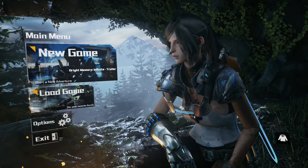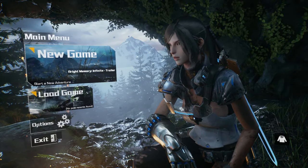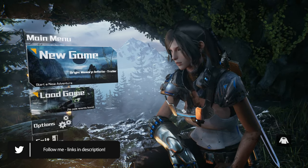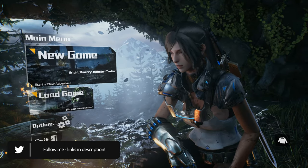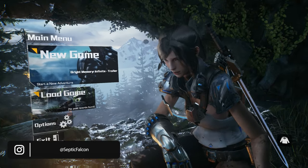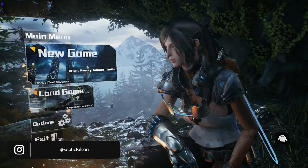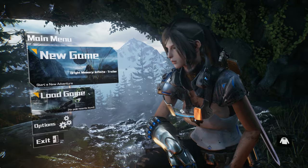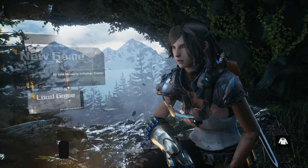Welcome to the video! Today we're looking at a game made by one person — kind of puts it all into perspective. Unreal Engine 4, a game called Bright Memory, currently five pounds nineteen on Steam — I'll leave a link in the description. You've got to remember this is a one-man development team. FYQD is the studio. It's early access, and if you buy it now you also get Bright Memory Infinite when that releases for free.